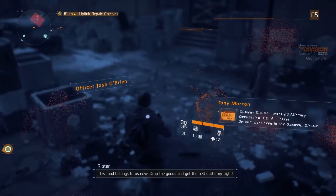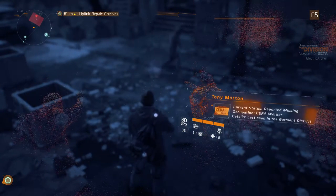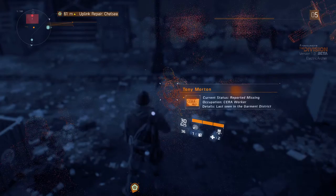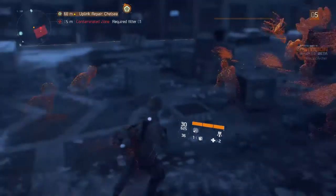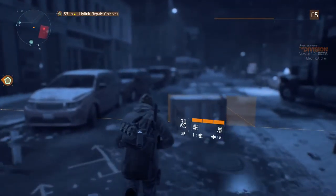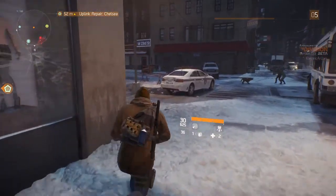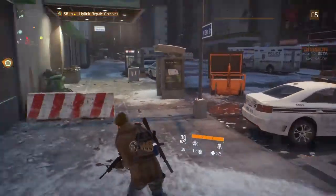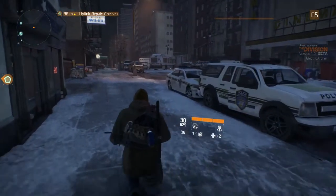Oh yeah, and then there's these echo things. I don't know if I've shown one to you all yet. Here — make it last. Audio plays: 'This food belongs to us now — drop the goods and get the hell out of my sight. Pack this up, we're taking the garden next.' So you can investigate things.